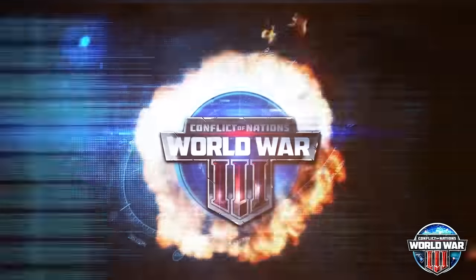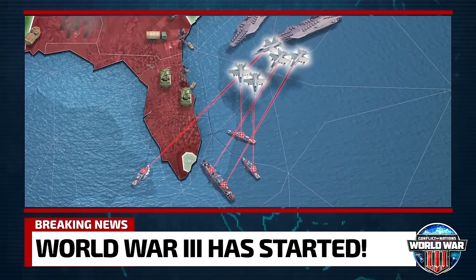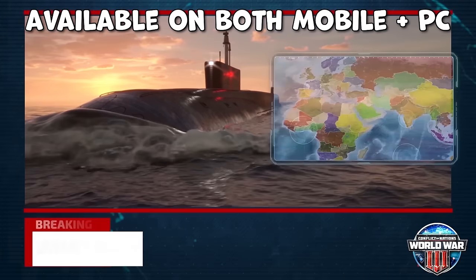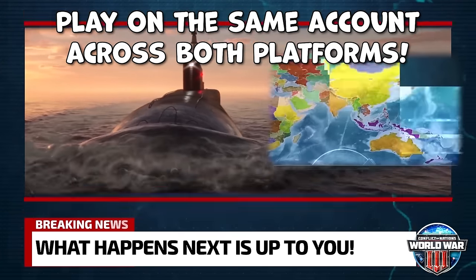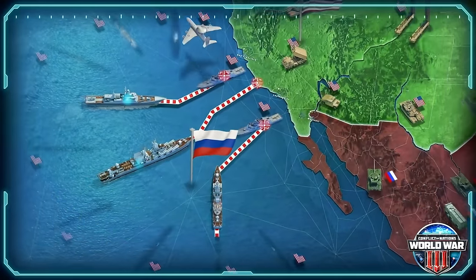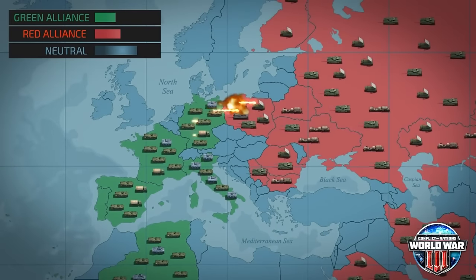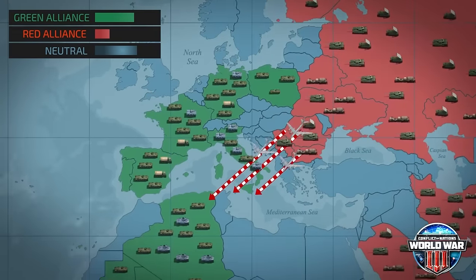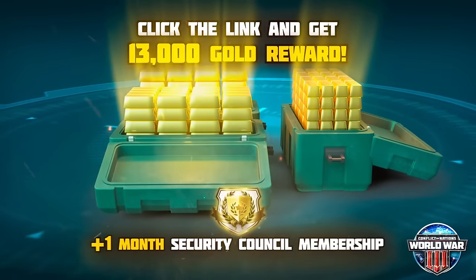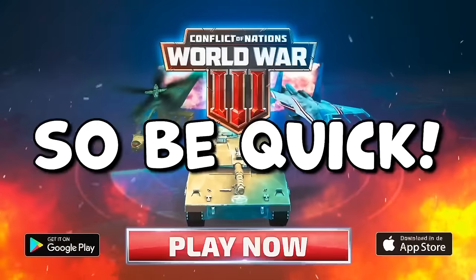It's a free online PvP strategy game that allows you to pick a real country to lead in modern global warfare against up to 128 other players in real-time games that can take weeks to complete. It's available on both mobile and PC, and you can play with the same account across both platforms. You can build your army using a variety of different units, from tanks and jets to nuclear submarines, and choose your own strategy from declaring war on your neighbours to making peace and forging alliances. I personally really like the long-term strategy. Click the link in my description to download Conflict of Nations and get an exclusive free gift of 13,000 gold and one month of premium. The offer is only available for the next 30 days, so be quick.